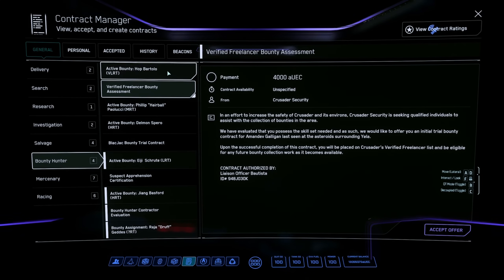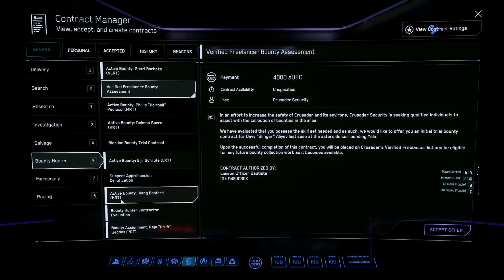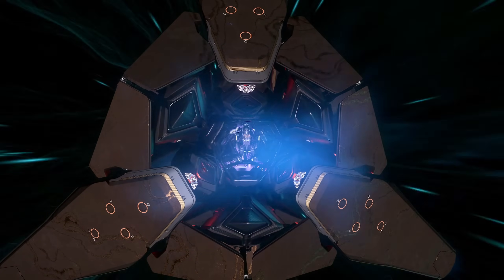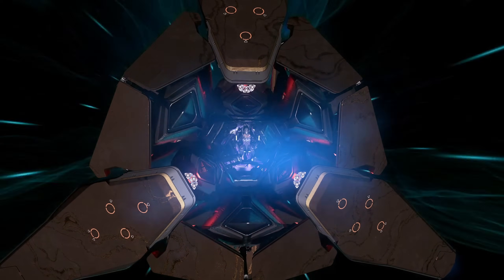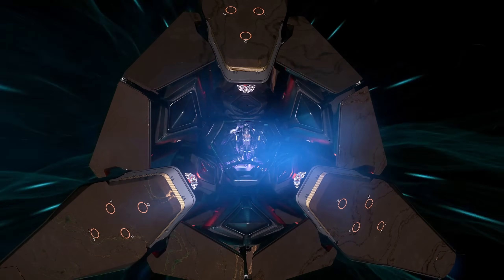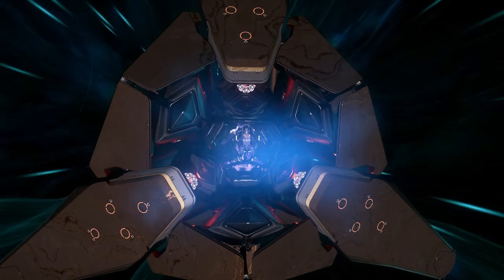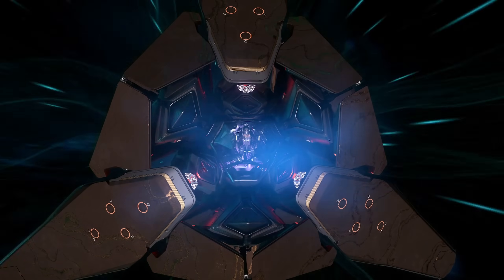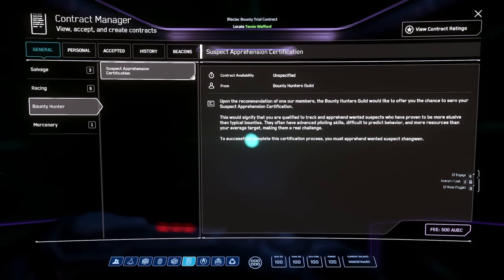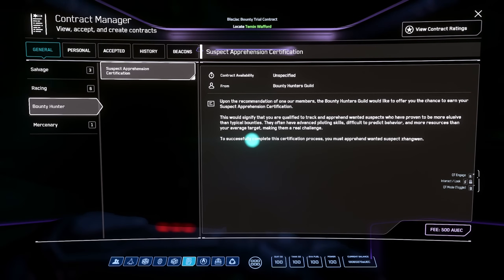As you rep up, you'll eventually unlock bounties from very low risk through low, medium, high, and eventually very high and extreme risk targets. Building up reputation can take some time, so if you have a friend, you can ask them to share their contract with you — meaning even if you've just started, if a friend has unlocked very high risk targets and shares that contract, you'll be able to access them too. Just be aware that the contract called Suspect Apprehension Certification for the Bounty Hunters Guild will have you tracking down a player, which is a whole other level of challenge compared to NPCs.